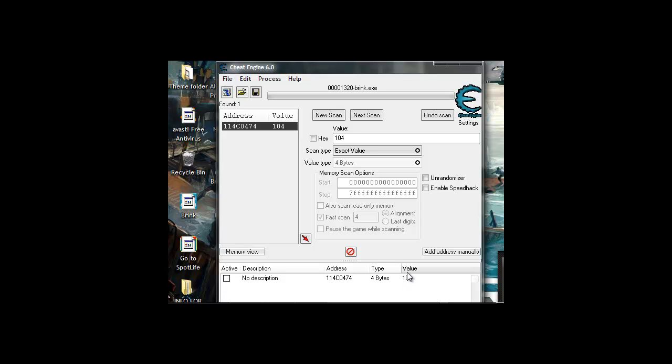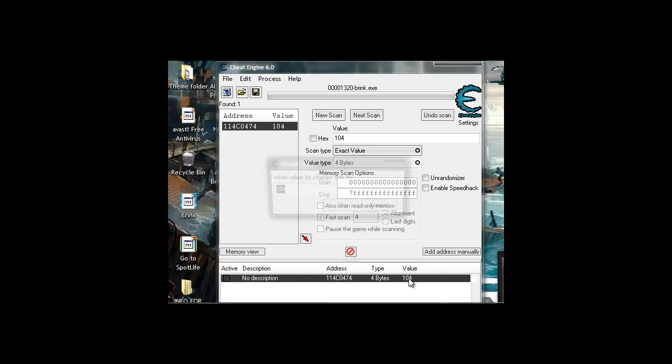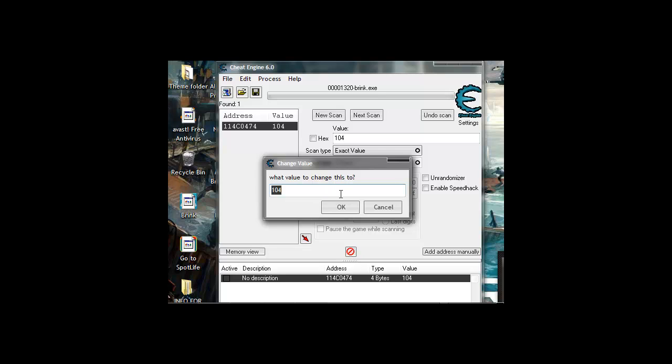You click the value field, click it, and you want to type in — let's see — 1,200,000,000. Then you can just check it out and it changed to 1,200 million XP.